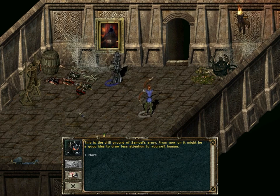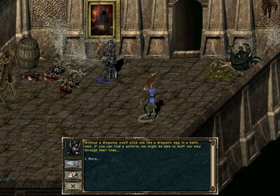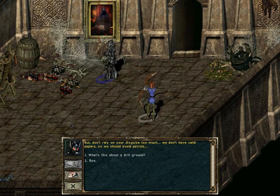This is the drill ground of Samuel's army! From now on, it might be a good idea to draw less attention to yourself, human! Without a disguise, you'll stick out like a dragon's egg in a hen's nest! If you can find a uniform, we might be able to bluff our way through their lines! But don't rely on your disguise too much — we don't have valid papers, so we should avoid patrols!